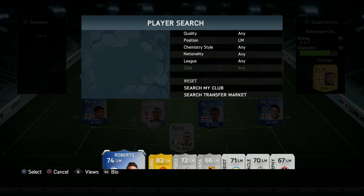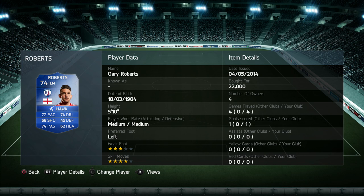We also have Gary Roberts, ex-Huddersfield Town, currently at Chesterfield in League 2 — he's a silver. What a player. I was really impressed with him. He has 77 pace and feels slightly quicker, with dribbling that also feels a bit sharp. He has four-star skill moves as well. Picked him up for 22,000 coins — superb player.